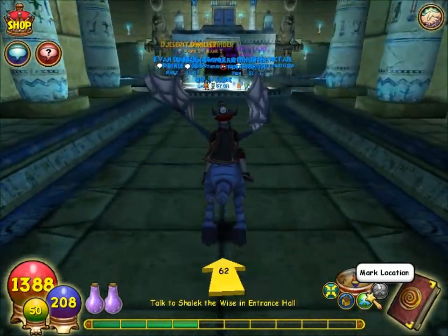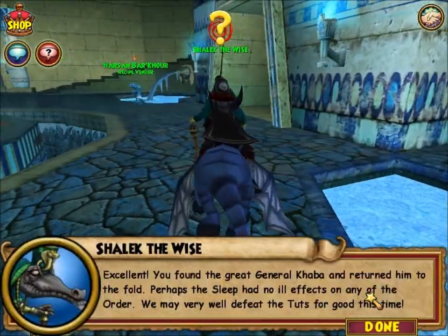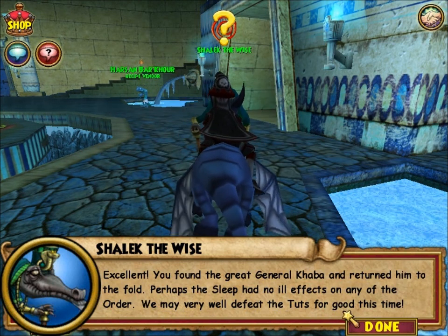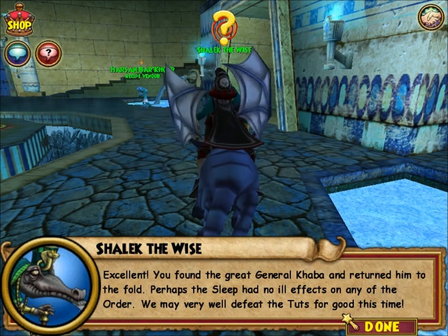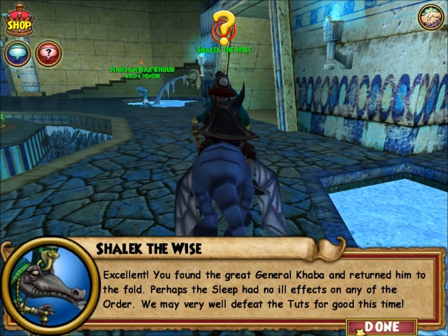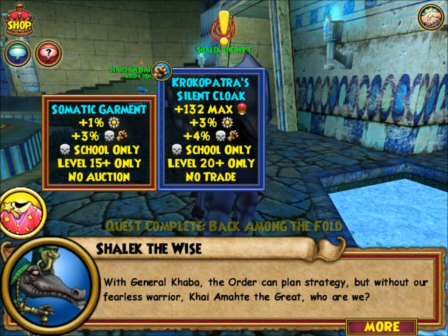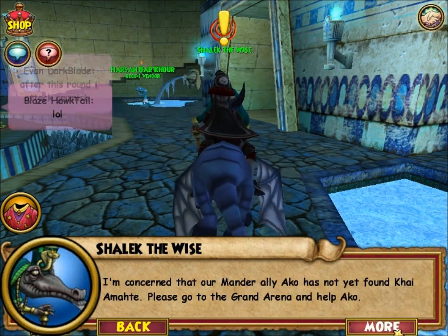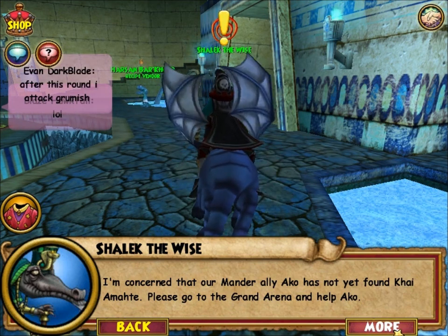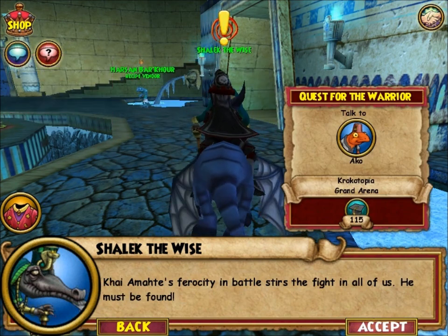I must stay and rally our forces - your help will not be forgotten wizard. You have done much to earn the trust of the Order of the Fang. Go tell Shellac the Wise in the entrance hall that I am once again ready to lead our fight. I cut ahead to Shellac - and yeah that's the entrance hall, we're done with that area for now. Excellent - you found the great General Kaba and returned him to the fold.